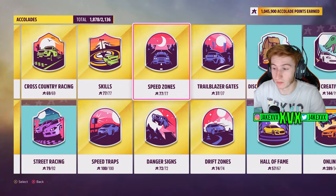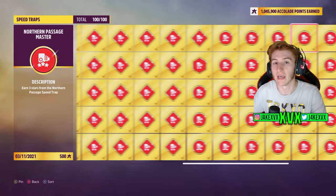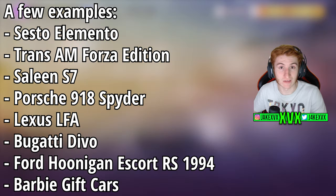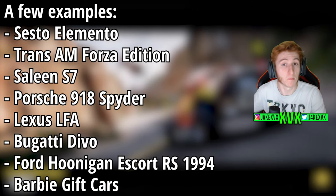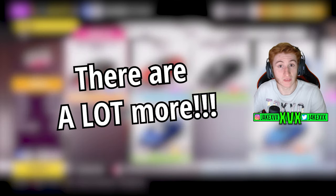Getting as many cars as possible — even if they're crap and boring — is worthwhile, as they might have 20,000 credits in the car mastery. Cars like the Sesto Elemento, the Trans AM Forza Edition, the Celina 7, the 918 Spyder, the Lexus LFA, the Bugatti Devo, the Ford Hoonigan Escort RS from 1994, and the Barbie cars we all got gifted — check these, check the car masteries.